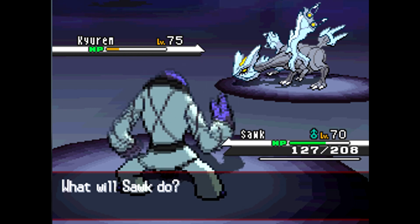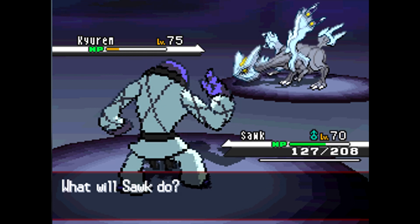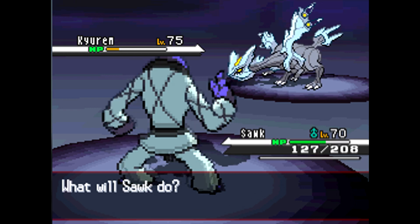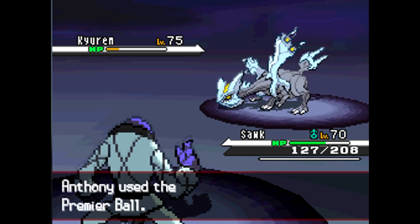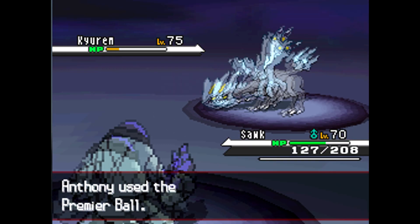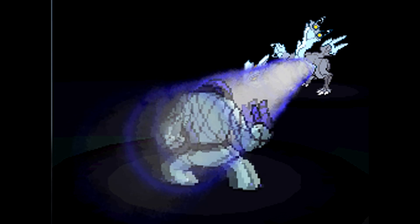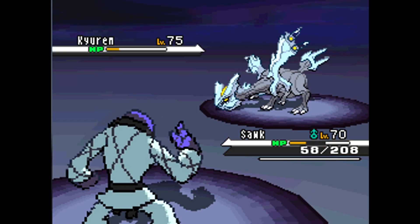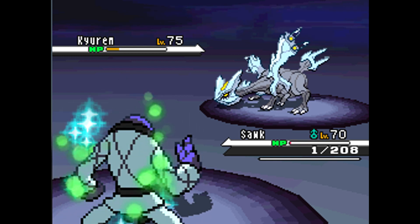This time I go for a Premier Ball, because I don't really use them that often and I just wanted to see how it would go. Three shakes — I thought I had him. Almost had it. It's like you get it and then it just breaks out at the last second. And then, one HP — I don't even have Sturdy on and I just lived through that. That was so lucky. So I switched out to Carracosta because I don't want Sawk to take any more damage and die.